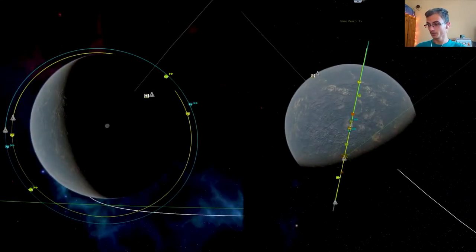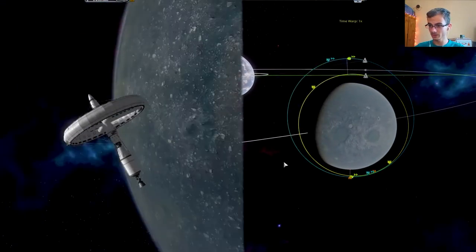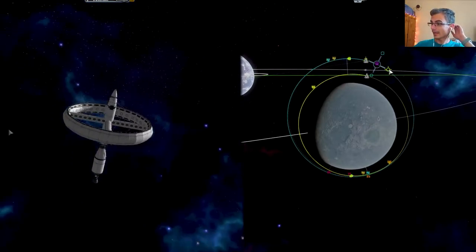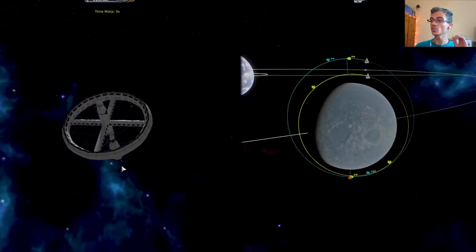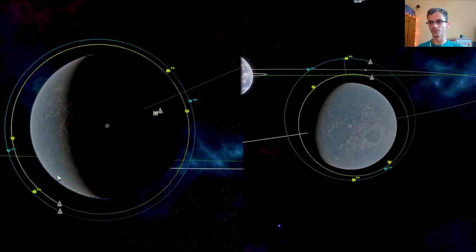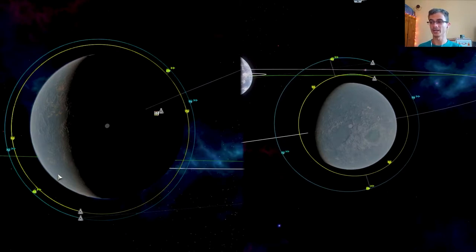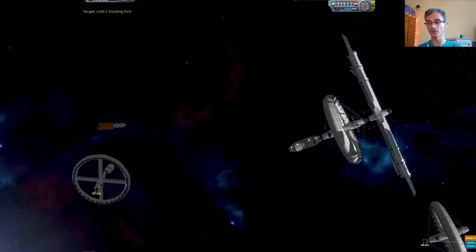And what it's gonna take me — a lot of fuel that I didn't put in. So I had to do a bit of cheeky cheating and put some more fuel in, because I wasted all that fuel by making things harder for myself by going to a polar orbit around Lua.